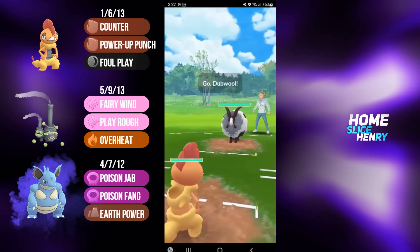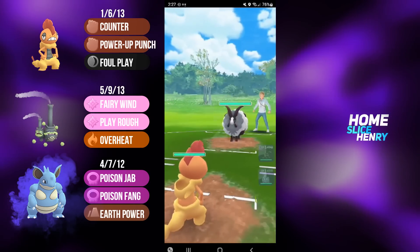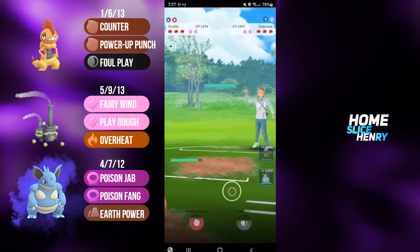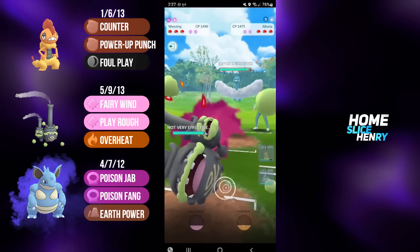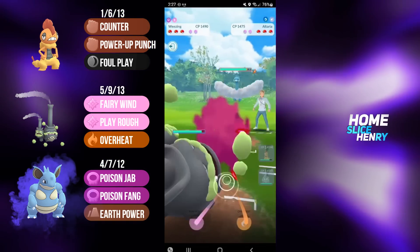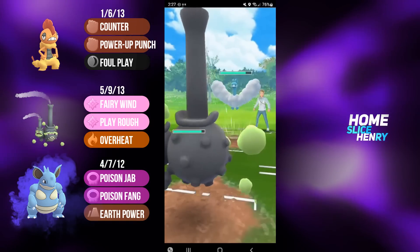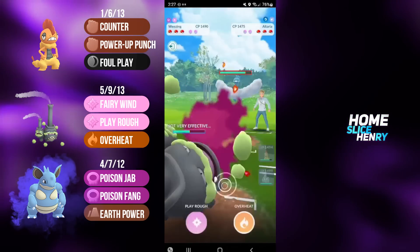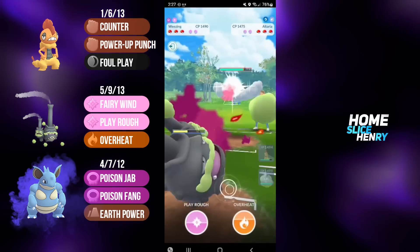Hopping into the first match, battling some viewers and picking up a very nice lead — Scrafty into Dubwool. Dubwool farms up, safe switches into Altaria, and I have an incredible response with Galarian Weezing. Galarian Weezing double resisting the Dragon Breaths while hitting for super effective damage in return with Fairy Wind.